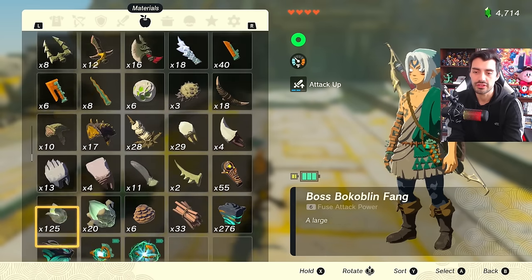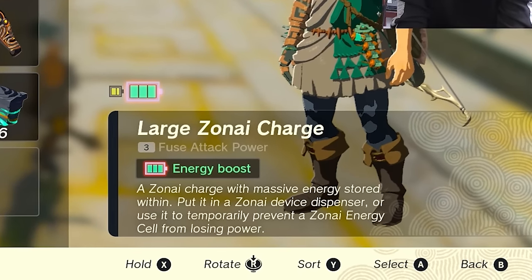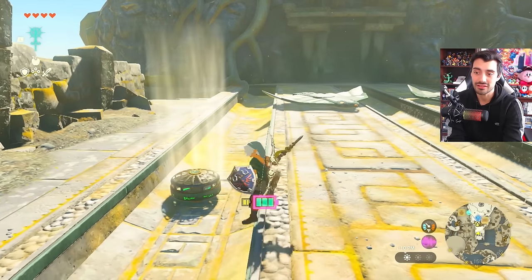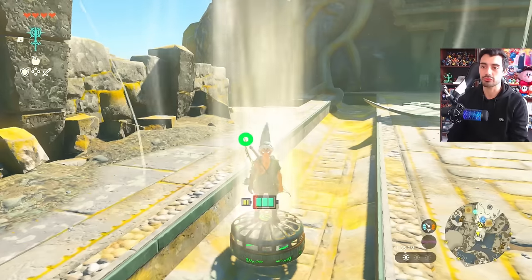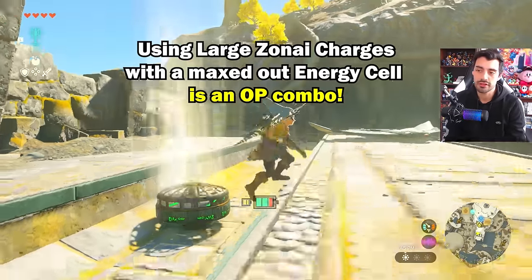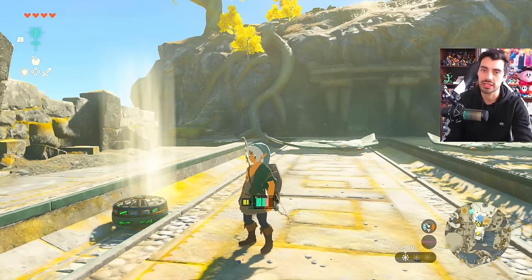What's even cooler is that if we use a large Zonai charge, it will temporarily prevent our cell from being drained at all. As you can see, it's glowing now. This is a game-changer — if you're trying to reach a far-off place and you just don't have the battery life, you can use that to bridge the gap and get from point A to point B.